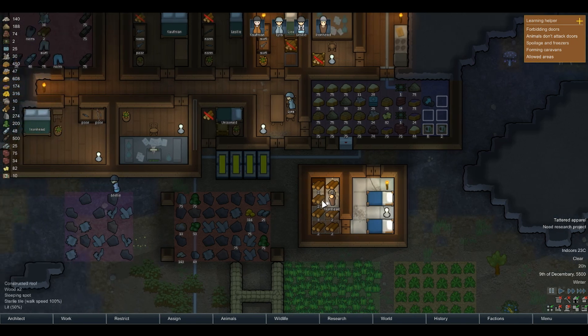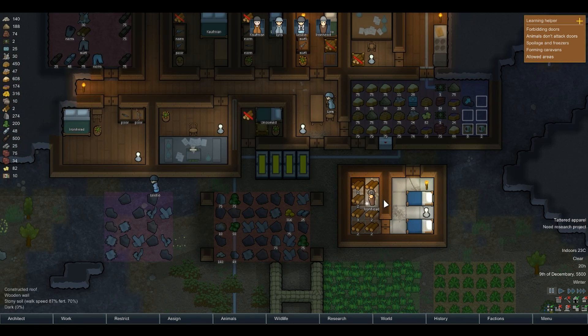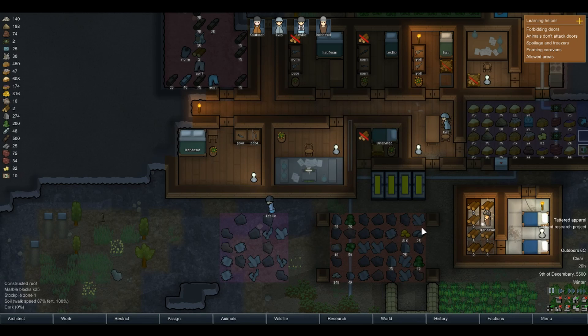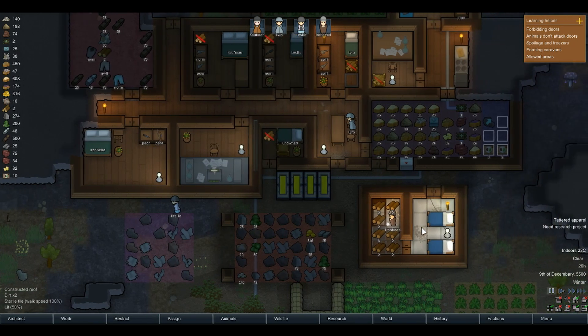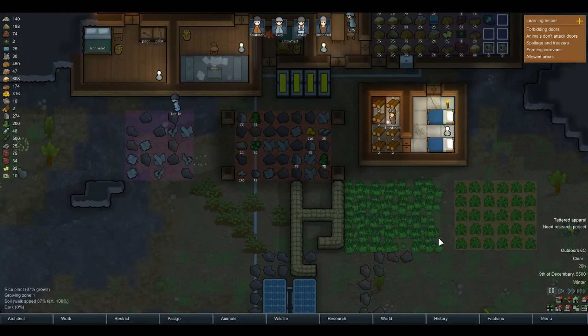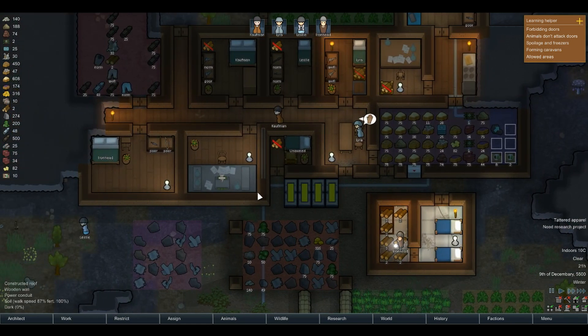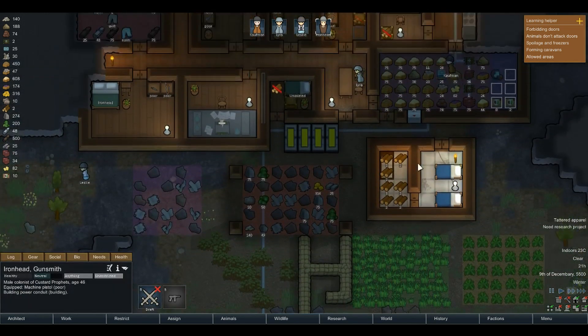And we finally got sterile tiles in there because Ironhead — Kaufman's our old EJ, Ironhead is busy doing stuff. So we appear to be doing pretty good. We got a little bit of a gift from the slavers — they gave us some silver, which was good, and they left some permacan also. So it's all going pretty well at the minute, so we will zoom forward and see what happens. I thought rather than go too far forward, it might be nice just to see the base expand a little bit — sort of a basic episode.